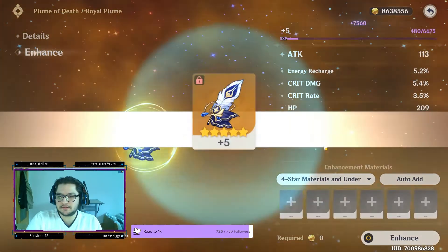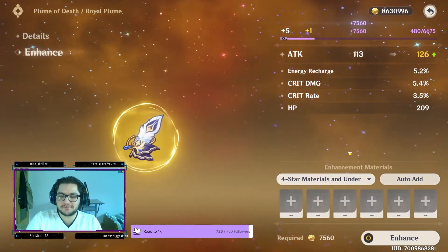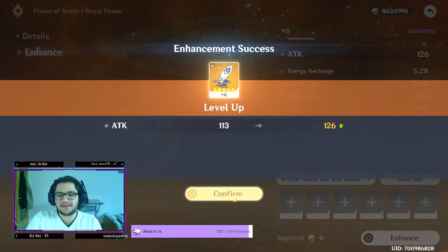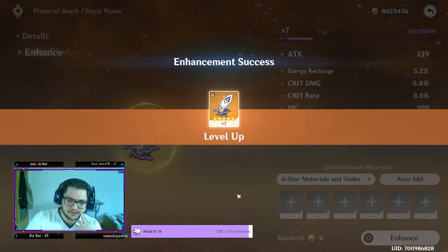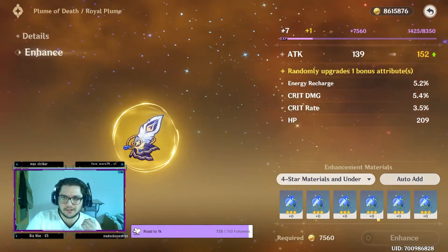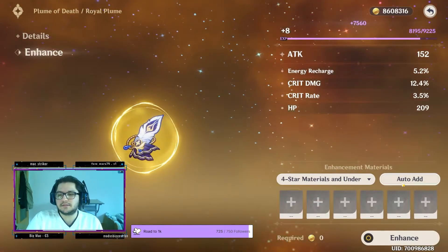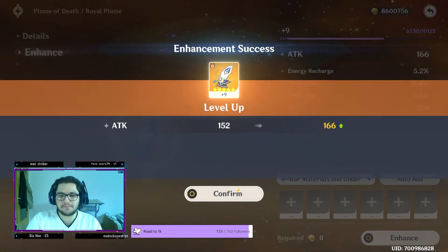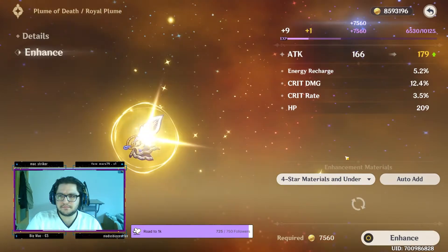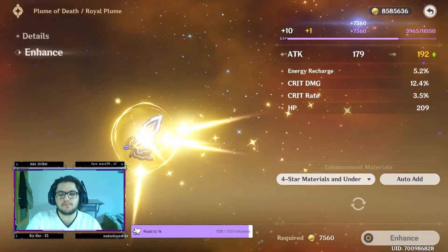Please, please — it's a flat HP. I already have a good beast that has a lot of energy recharge so I also don't want energy recharge. We hit crit damage — we keep going! Crit damage is nice. Obviously I want to fix up my Beidou a little bit — he does have a very good ratio but I want to give him a little bit more crit damage.